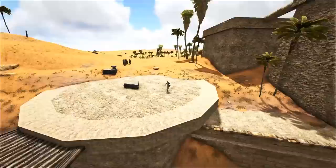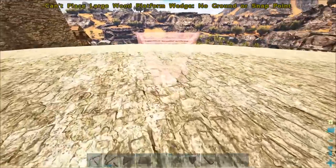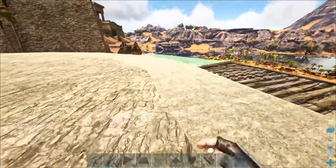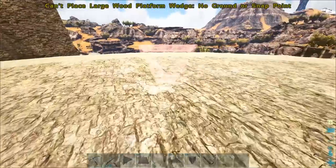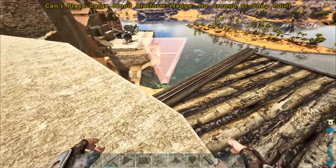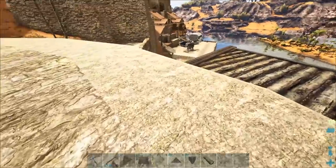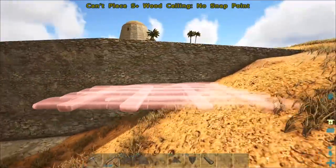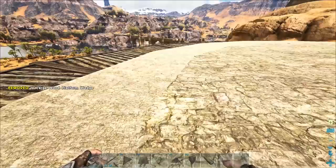I could snap them right into this thing. Let me come over here and snap one - that one's already lined up. I'm going to place one temporarily over here so I can actually snap it in. Just trust my judgment - it did work earlier. You can snap these giant platform wedges into this thing. I don't know why, maybe there's code to turn this into a tree or something, or maybe it's like foundations. Has anybody built anything on this and noticed that before?